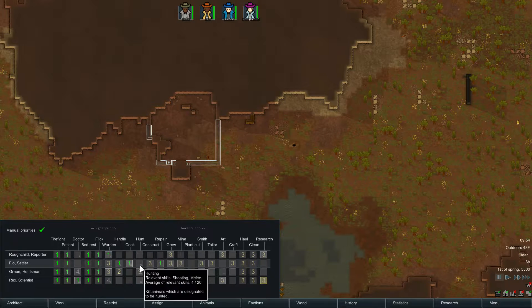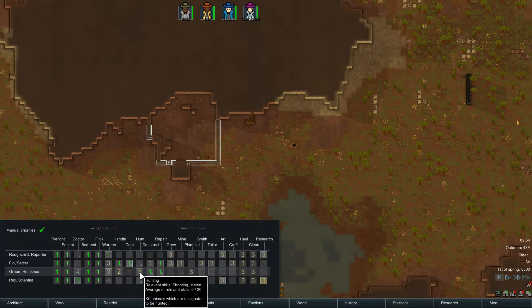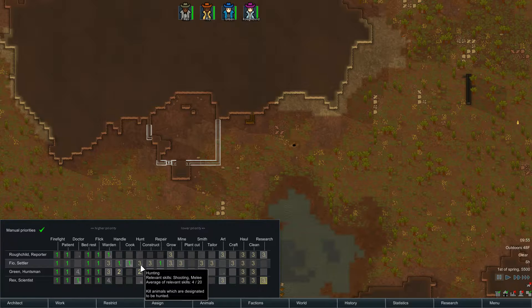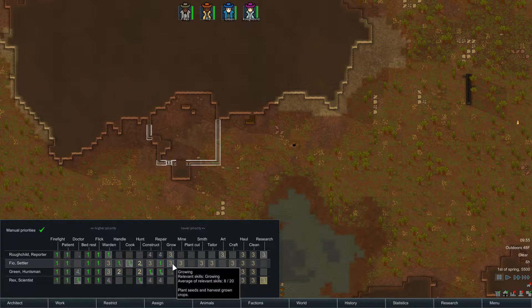I actually want everybody to be able to construct and repair, even if they're bad at it — the downside is that a shoddy quality bed will be less comfortable for people to sleep in. For growing, I'm making the passionate grower priority 1 as my primary plant cutter. Right mouse button brings the priority number back up; if it's blank, that colonist can't do the task at all.